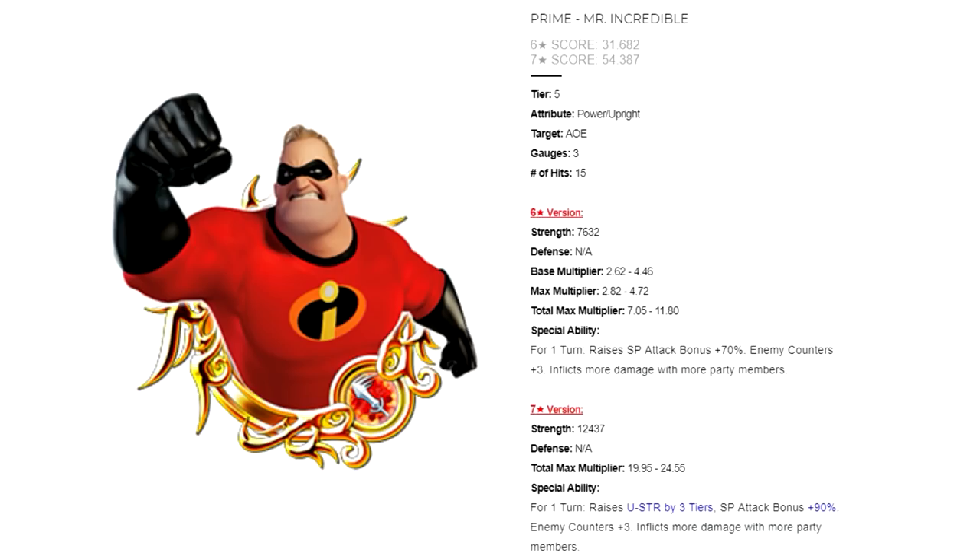Prime Mr. Incredible is a Power Upright Tier 5 metal, AOE, costs 3 gauges, with a 6-star score of 31.682 and a 7-star score of 54.387. For the 6-star version, he has a total max multiplier of 7.05 to 11.80. For the 7-star version, his total max multiplier goes from 19.95 to 24.55.